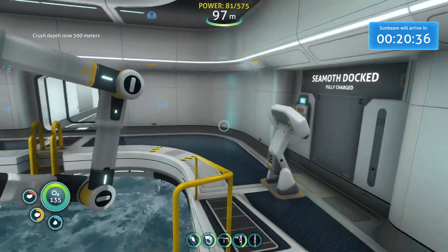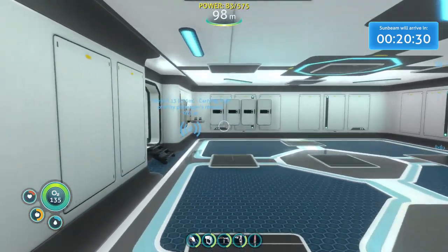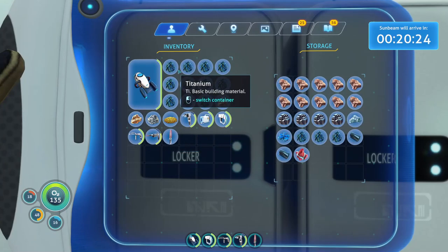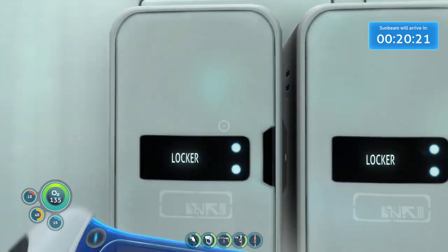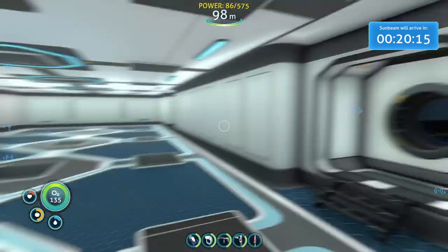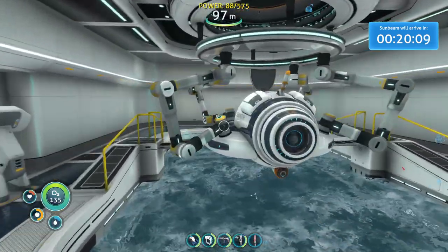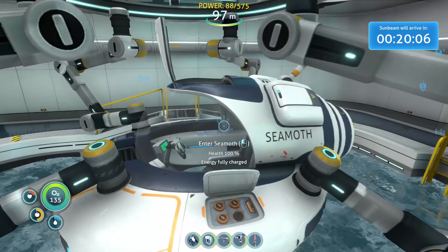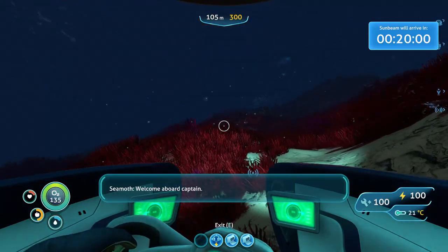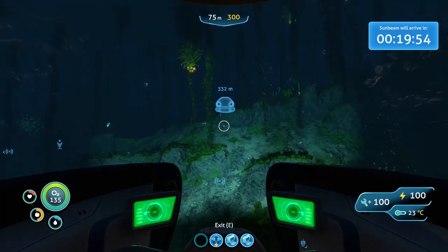What the hell was that noise? It's only 300 meters - that's just unfortunate, I was hoping for more. There we go - I think that's all I need for now. Let's take the Seamoth because I want to go to the safe shallows. We'll get a bunch of stuff there like fish and all that. This is looking good - this is looking like our Seamoth. I'm wondering about colors, what we should do with colors. I'll take recommendations.